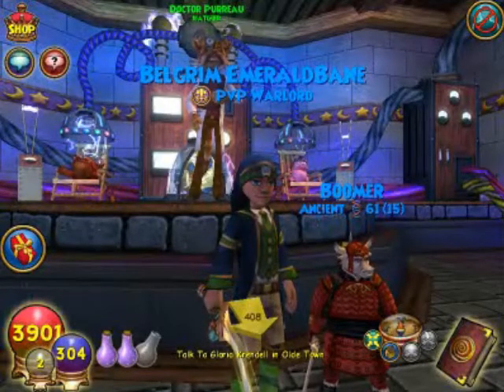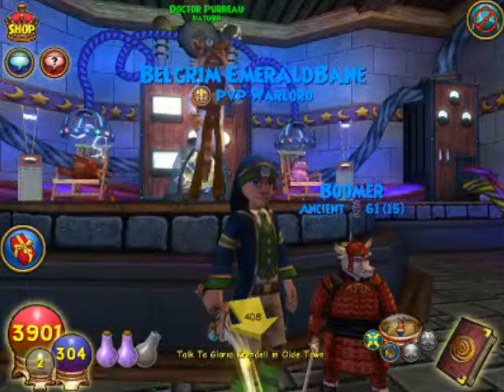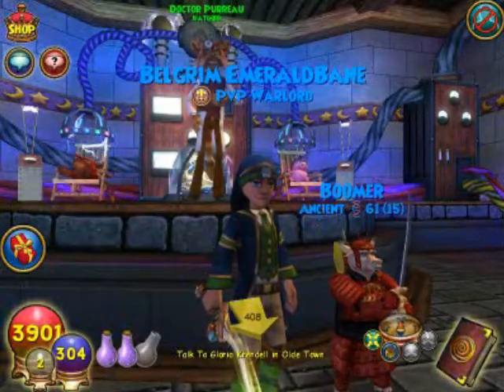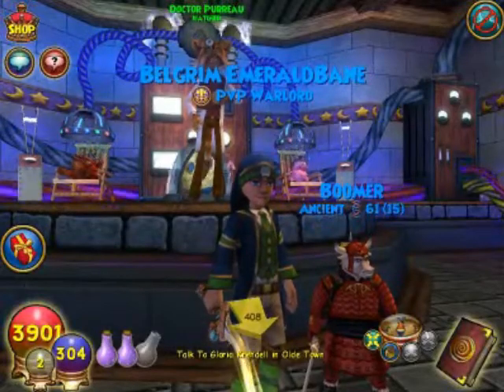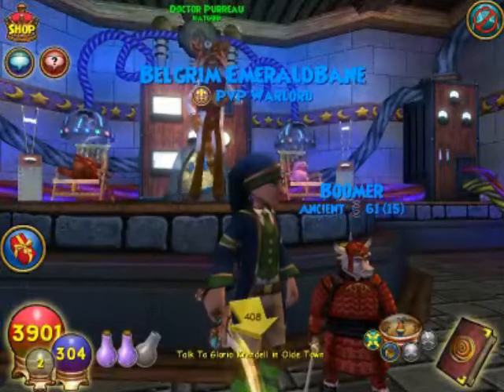Once I determine that, I need to ask myself: what pet will manifest all four of those talents? That pet, in this case, is a first-generation sea dragon, available as a drop from Astreus, Trial of the Spheres, and Celestia — or if you have the crowns, you can purchase one.